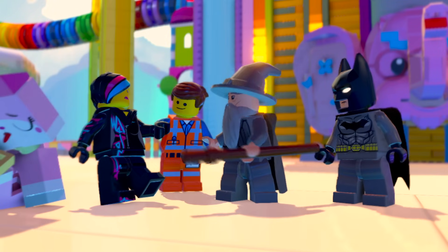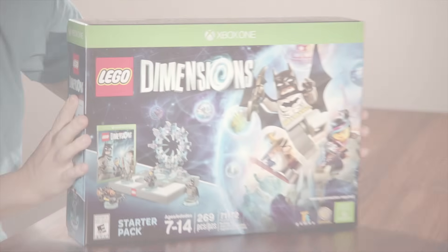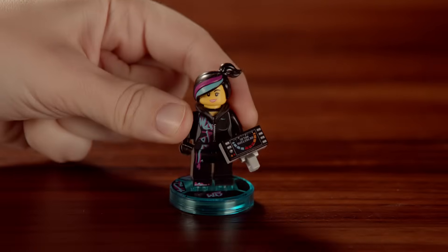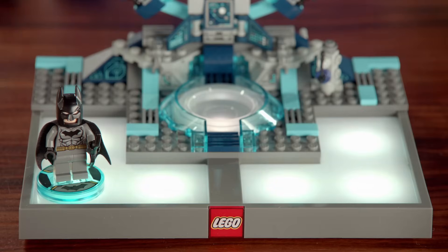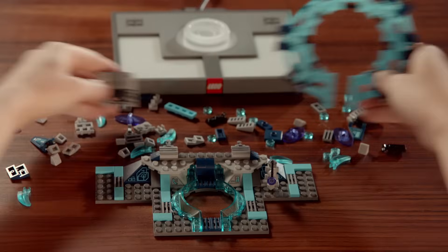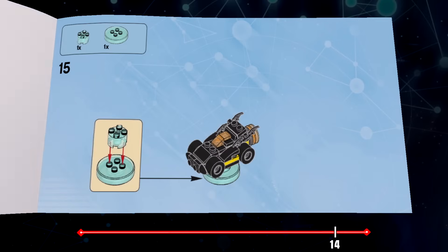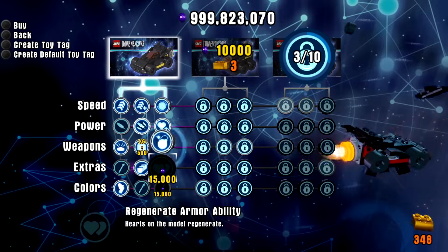Your passport to the LEGO Dimensions multiverse begins with the Starter Pack. Along with the LEGO Dimensions game and LEGO Gateway bricks, the Starter Pack includes Batman, Gandalf, and Wild Style LEGO minifig heroes, the upgradable LEGO Batmobile, and the exclusive new LEGO Toy Pad. From the moment you put your characters on the Toy Pad, you'll get the opportunity to start building. Using in-game digital building instructions, you'll learn how to assemble the Gateway and the Batmobile. Once everything is built, you're ready to continue on your adventure, where you'll unlock even more powerful new builds for your toys.